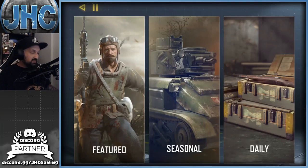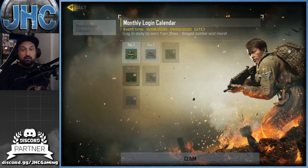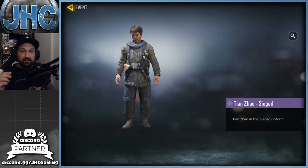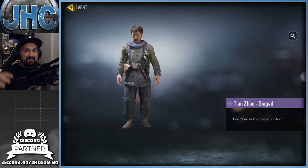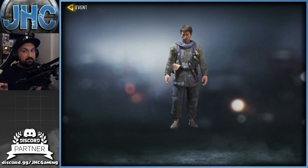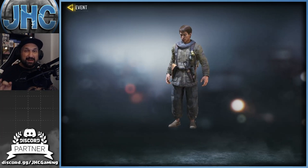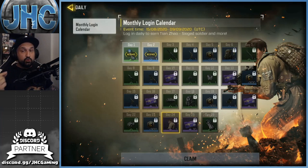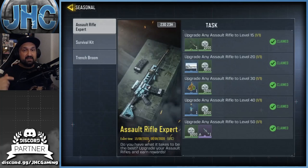Beyond rank rewards, there are more free skins from featured events, seasonal events, and the daily login calendar. For the daily login calendar, you have to log in every day. If you log in at least 24 days this season, you'll get Tianzhao Sieged — a very rare skin since there's only been one version before and it came from rare crates. Try to log in every day even if you don't have time to play, or you risk missing the skin before the season ends.